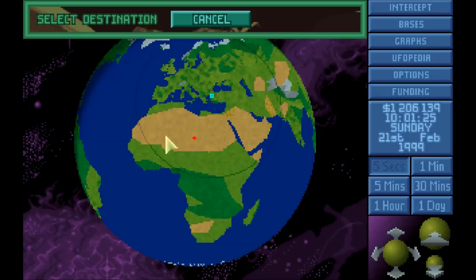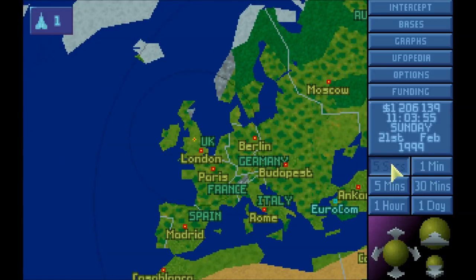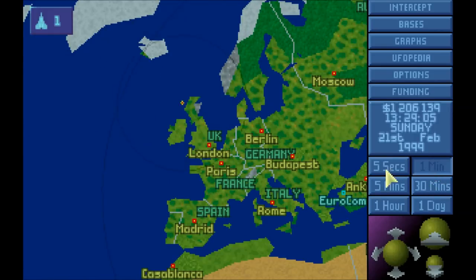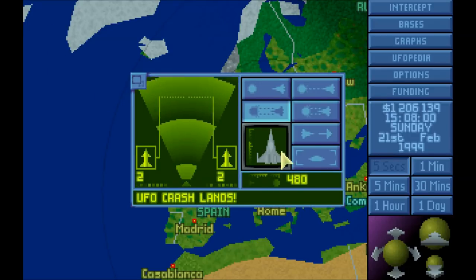Okay, UFO number seven. Let's go, Interceptor 1. Poor Interceptor 2 — he never gets to do anything. It's all Interceptor 1 all the time. Is he planning to set down? Are they going back to Scotland? No. Aliens will often kind of wander like this randomly. I don't want another nighttime mission, so I'm going to shoot him down now. Had enough nighttime missions.